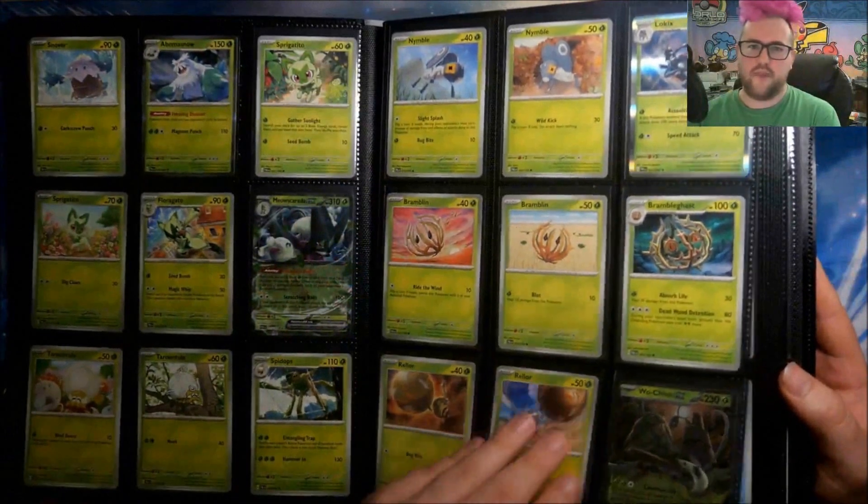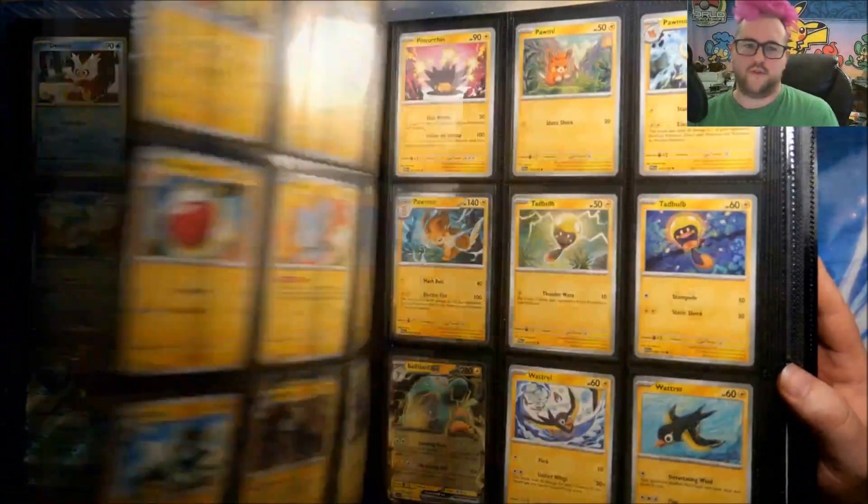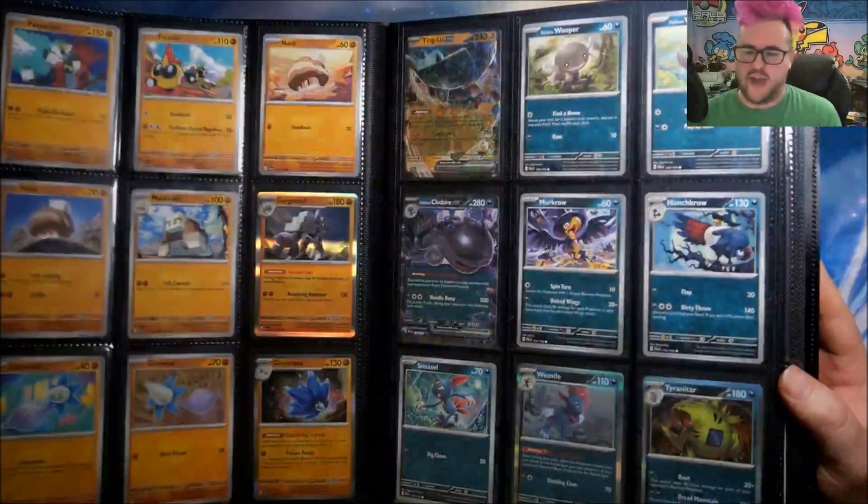Then we go to the main set binder. For the most part, it looks pretty nice — pretty much everything is filled out for the main numbered set. It's only when we get to the secrets that we're going to start seeing some gaps.